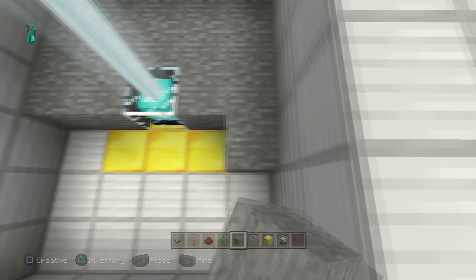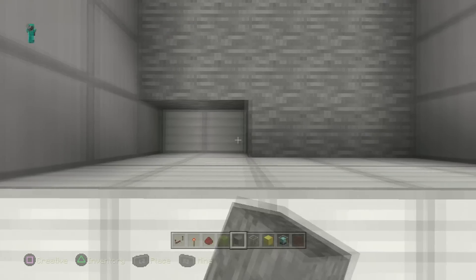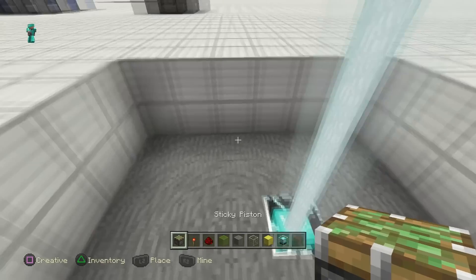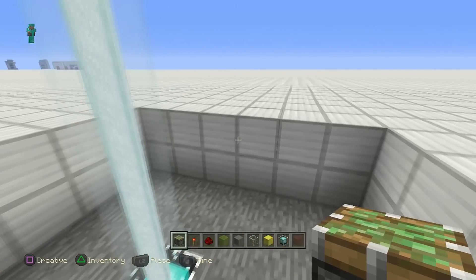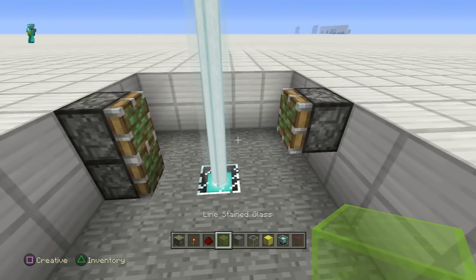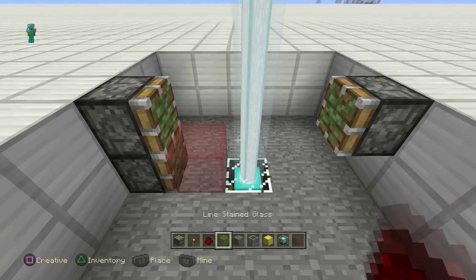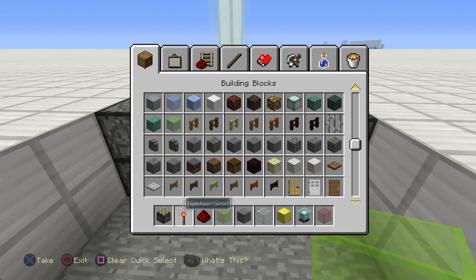Once you've done this — this is the kickoff to the whole build — go ahead and fill it up. Once filled, grab yourself two sticky pistons on this side of it and one sticky piston on the other side. Go ahead and grab your red stained glass block, put it on the bottom, and then put your green stained glass block on top of that.